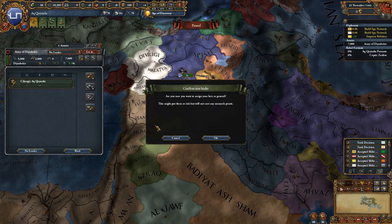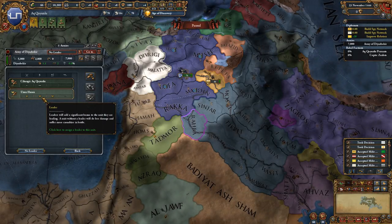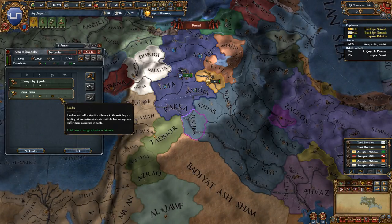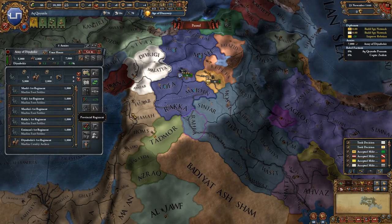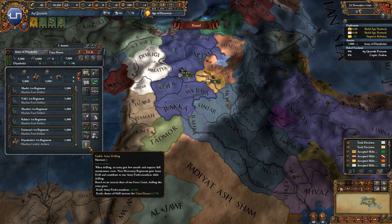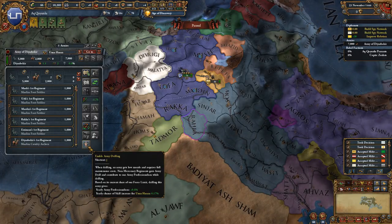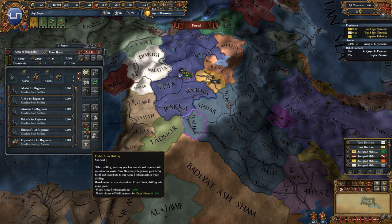Let's start by making our ruler and heir into a leader. Our heir is really good — four, five, five at the beginning of the game, that's pretty nice. Let's put them in charge. We can drill these guys right away and this will immediately give us a little bit of army professionalism, and it also increases the chance of a skill increase for our general.